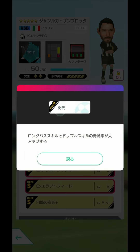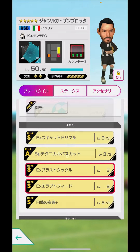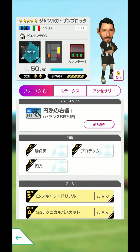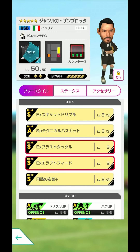相手のフォワードの攻撃力をガンガン落としていくことができます。攻撃は最大の防御という言葉がありますが、エラプトフィードを使って攻撃でどんどんクロスを上げることで相手の攻撃が全然無効化していきます。先行のロングパスだけの状態でエラプトフィードだけ付けていろいろ試したんですが、めちゃくちゃ発動します。ザンブロッタ、エラプトフィードの発動率めちゃめちゃ最高ですね。